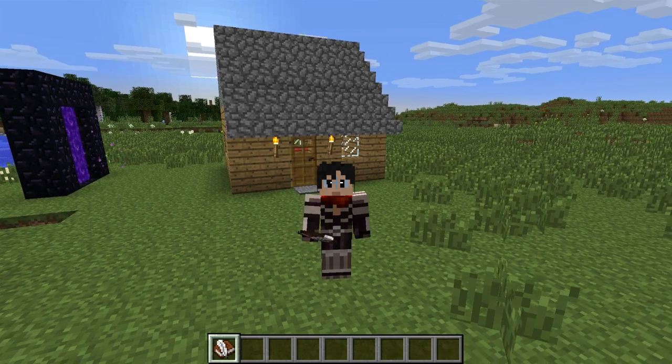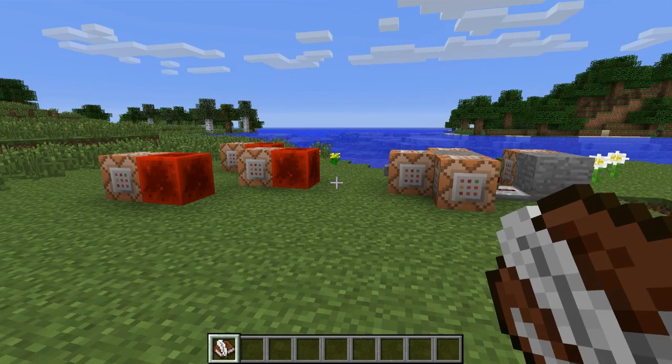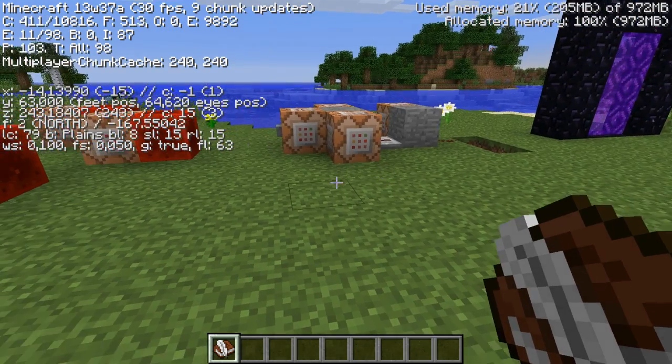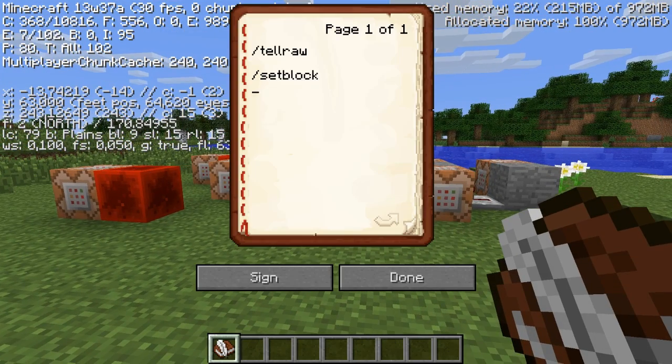Hello guys, this is MTND. Today is Thursday, and that means that today the 37A snapshot was out with the two new commands: the tail row and set block commands.